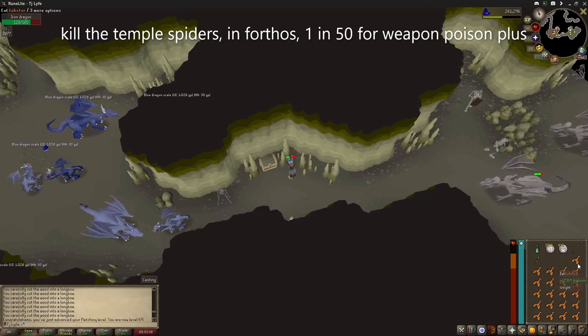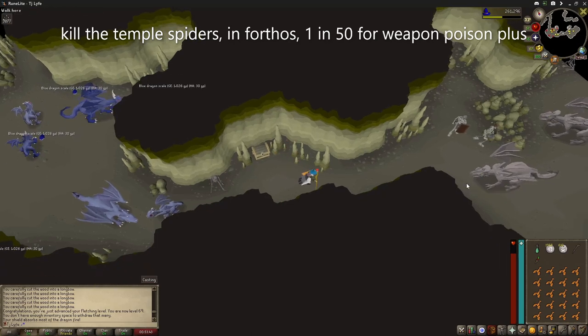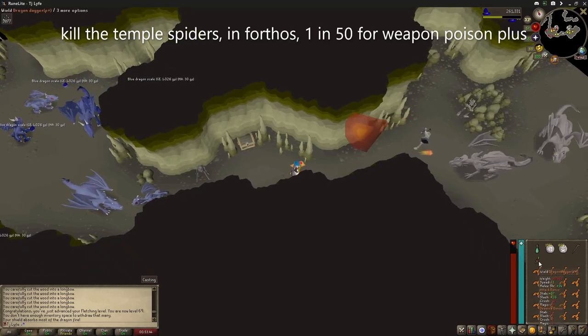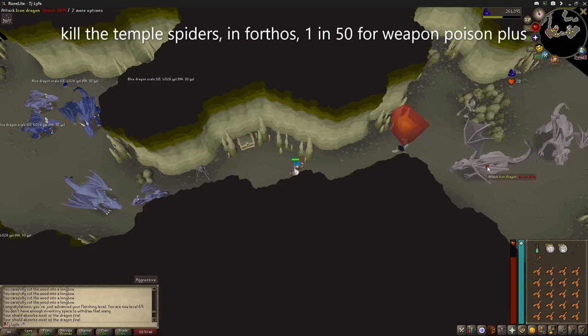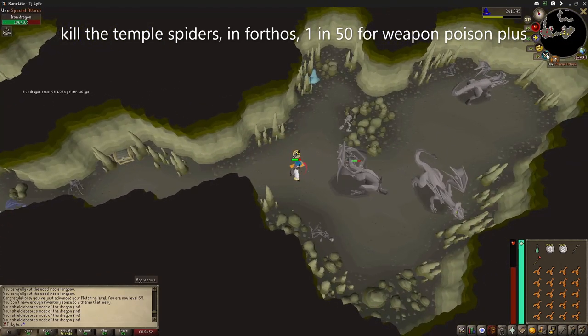When you get low on HP, heal up and go back to fight him. If you want a bit of pizzazz, use your Dragon Dagger. Pray melee against these guys — these guys will mess you up.